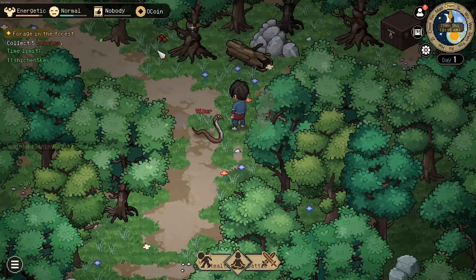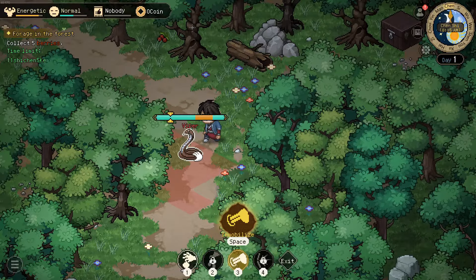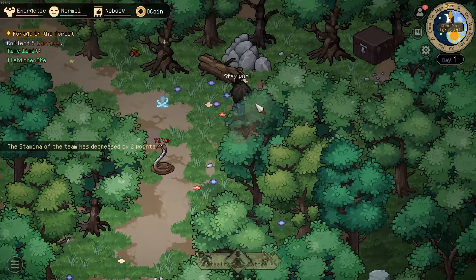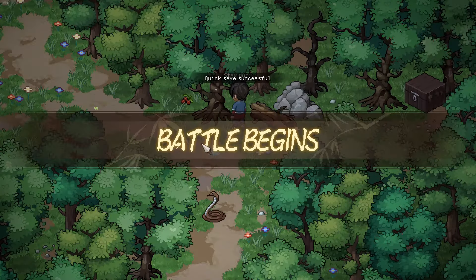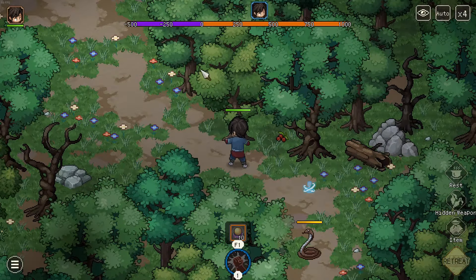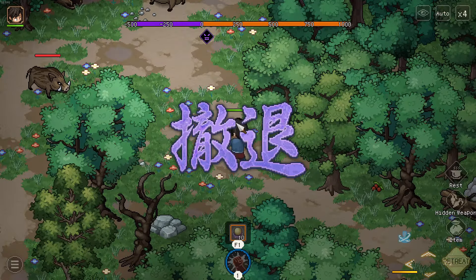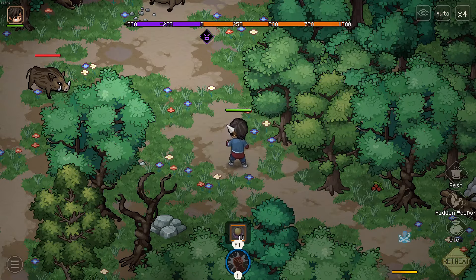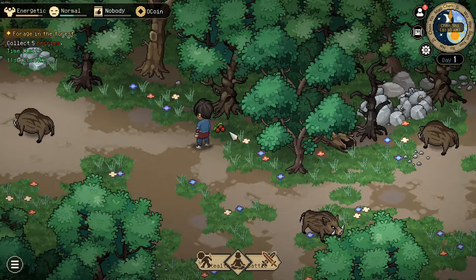There's actually a second forced encounter right up ahead. So what we do is first immobilize this viper so it does not annoy us. You can quick save if you'd like, then enter battle and proceed ahead. In case your movement range is not high enough, first rest and go a bit further, then retreat. This way we have also skipped the forced encounter with the hunter and the 3 boars.